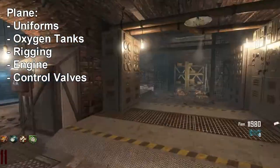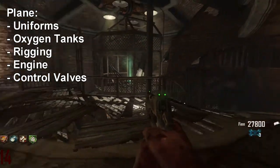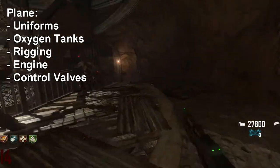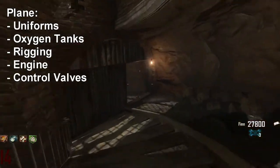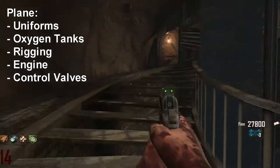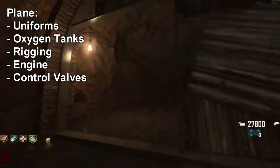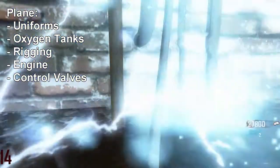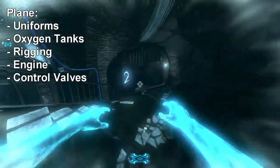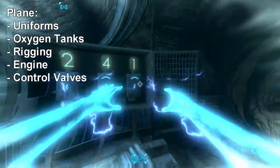The next part is the rigging, found on the spiral staircase down in the tunnels. First, go all the way down the stairs and use the warden's key to unlock the number pad. Then go back up and enter afterlife. In afterlife, numbers appear on the walls — go down the stairs and you'll see a 2, a 4, and a 1. Enter those numbers on the pad.